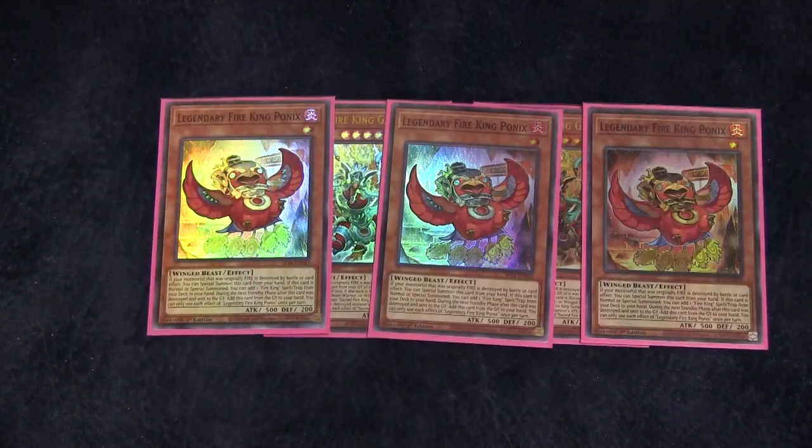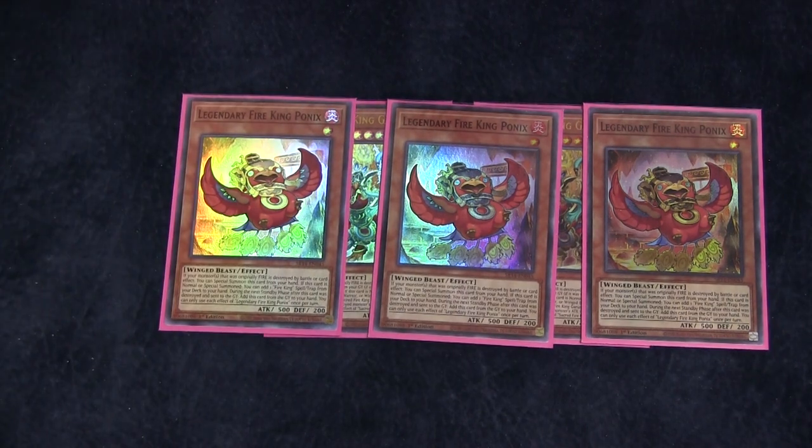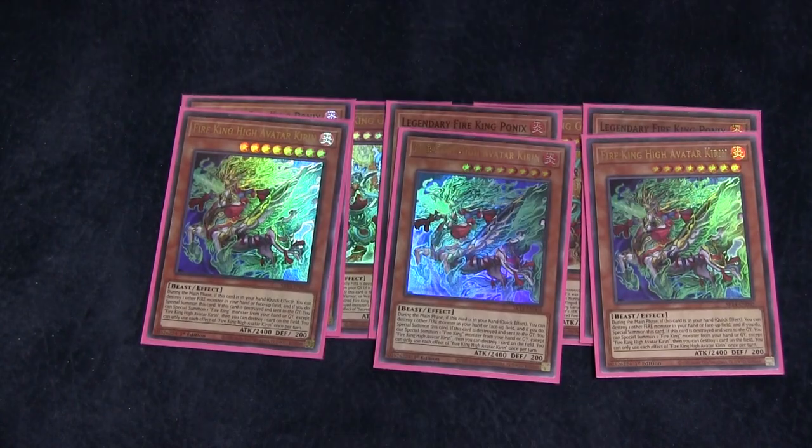Three copies of Ponix. If a Fire monster is destroyed, it can special summon itself while it's in the hand. And then if this card is normal or special summoned, you get to add a Fire King Spell Trap from your deck to your hand. And then if it's destroyed during the next standby phase, you get to add it to your hand. It's just a free recursive card.